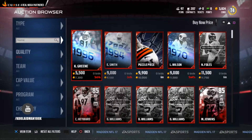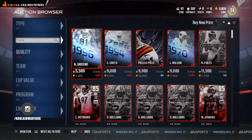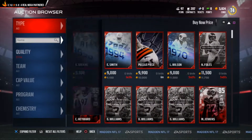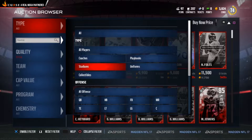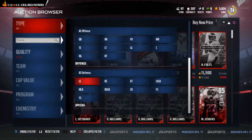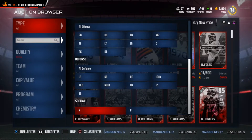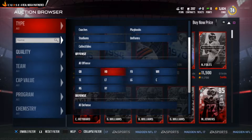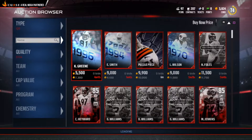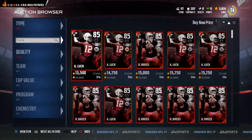If you don't want upgraded cards like Nick Foles or set cards, you can filter by typing and set it to anything you want — coaches, playbooks, uniforms, stadiums, collectibles, offense, a specific position on defense, all defensive players, kickers, or punters. For example, if you're looking for a QB, go to QBs with the Buy Now price set. Sometimes you just have to reset it to get the cheapest player available.